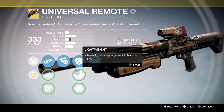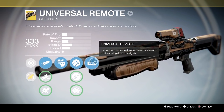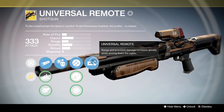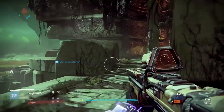We have crowd control, Hammer Forge to increase the range, Lightweight if you want it, Snapshot if you want it. Because the Universal Remote's talent is range and precision — damage increases greatly while ADSing. So basically you get shot package, you get range finder, and you get something else. It's a very, very good, very nice shotgun. I really enjoy using it.